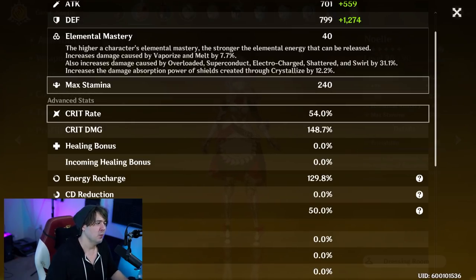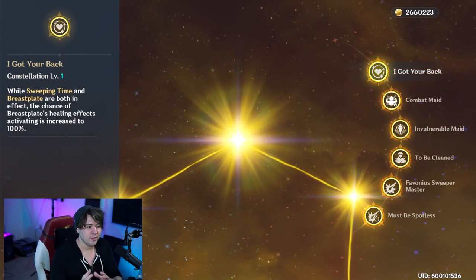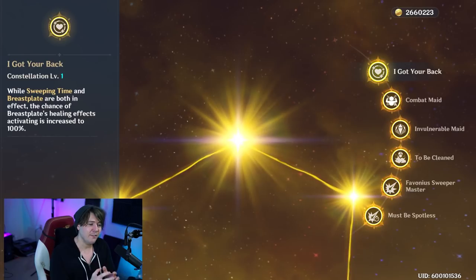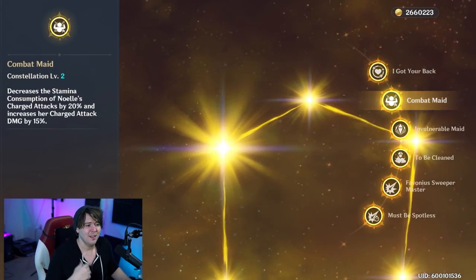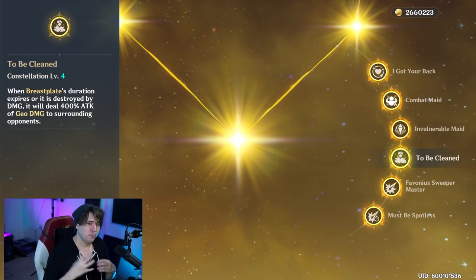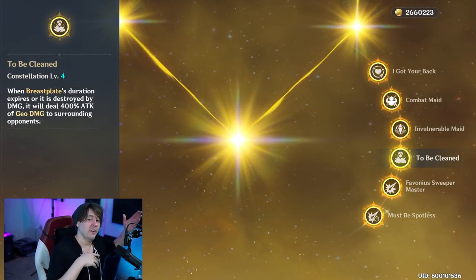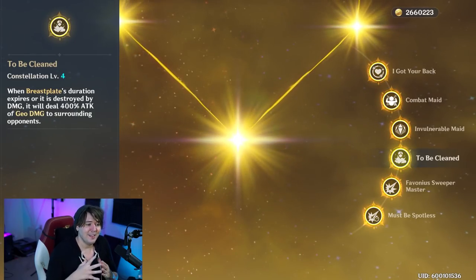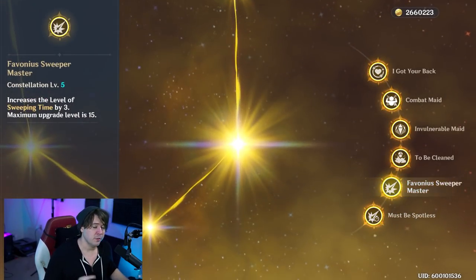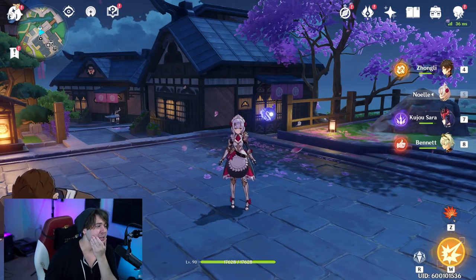For constellations, C1 is very important if you want her as a healer DPS — it makes the heal chance 100% when both elemental burst and elemental skill are active. Beyond that, the others are okay: C2 is charge attack damage, C3 adds extra shield levels, C4 is interesting — when her shield breaks it hits for 400% of her attack, which also counts with the burst active where defense converts to attack. C5 adds three levels to Sweeping Time, and C6 gives an additional 50% defense-to-attack conversion — absolutely amazing.